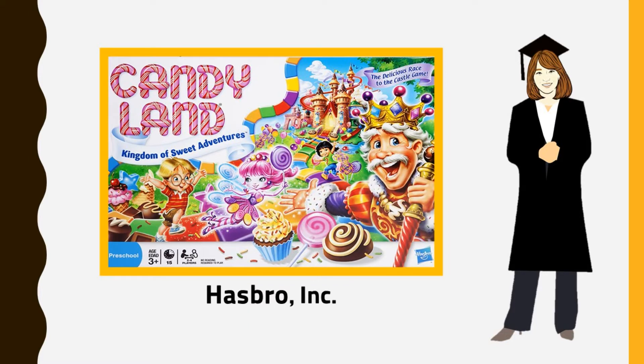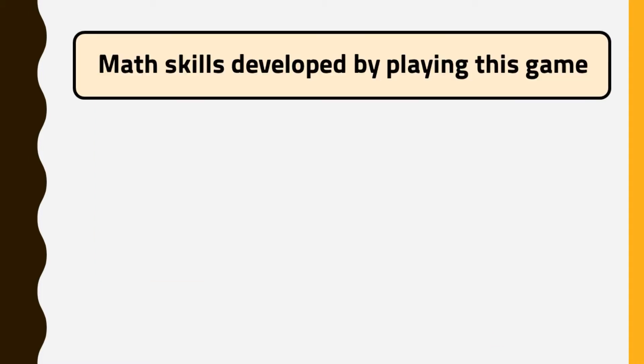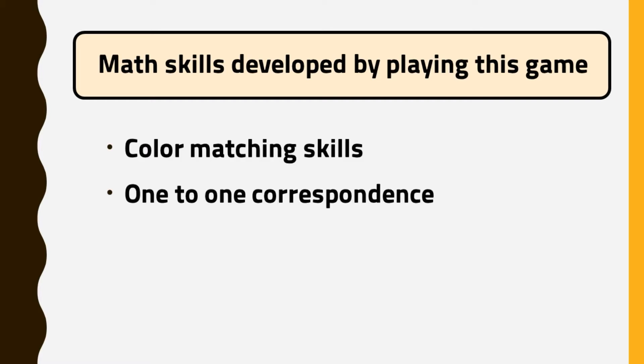Today, I'm going to introduce the classic game of Candyland. In this video, I'm going to briefly explain the game rules and demonstrate how to play the game. The goal for each player is moving along a multicolored path toward Candy Castle, where you find the lost king of Candyland. By playing this game, children develop color matching skills and practice one-to-one correspondence. Are you ready for a journey through a land of candy to find a lost king?